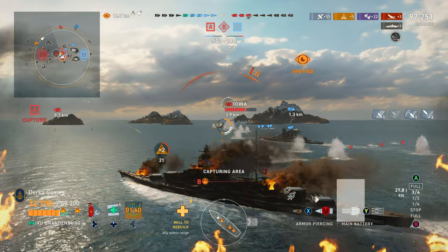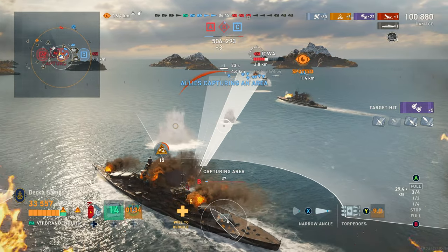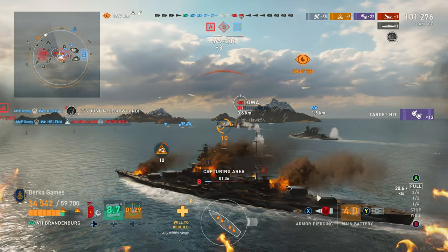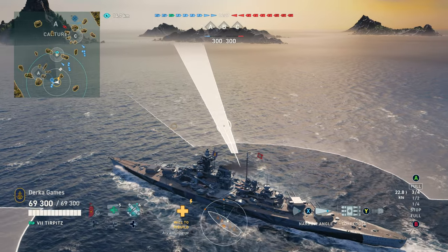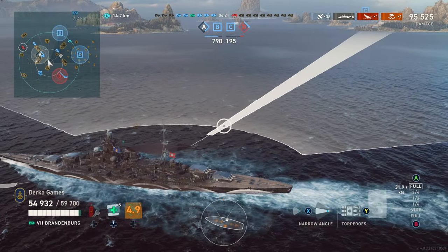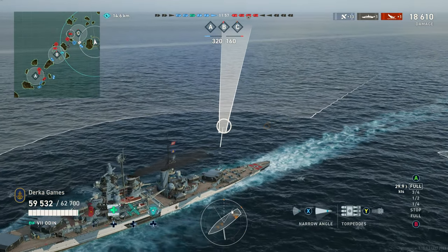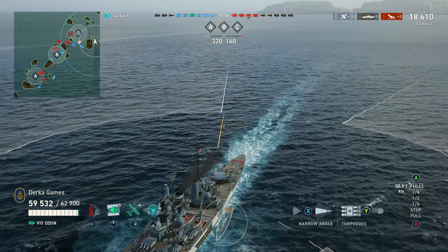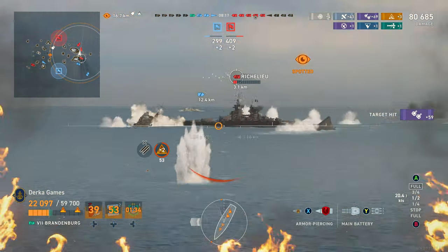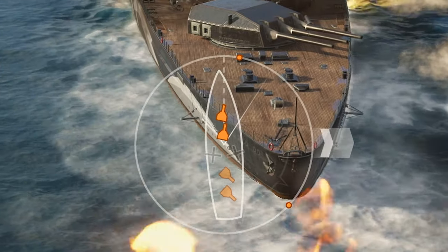The torpedoes on all three ships are identical: four 533mm torps on each side, 6km range, 13,700 damage. The important thing to point out is where they are mounted. Odin's are kind of back on the stern, where Tirpitz and Brandenburg's are on the midship, giving them much better angles — especially if you were attacking someone head-on. Odin's torpedoes are better if you're kiting away with someone following you, but generally that's not something you'd be doing. Also, in typical German battleship fashion, these torpedo launchers are just open on the deck and very susceptible to being knocked out.